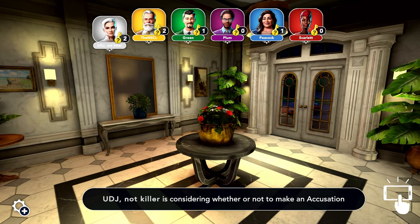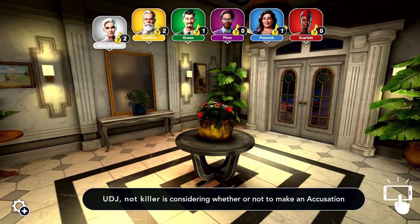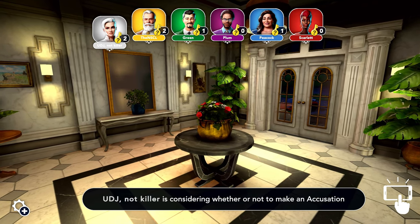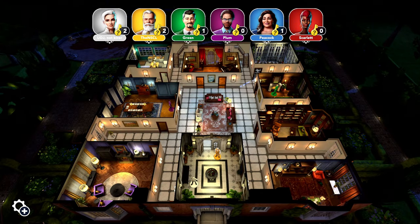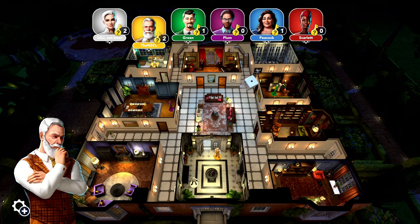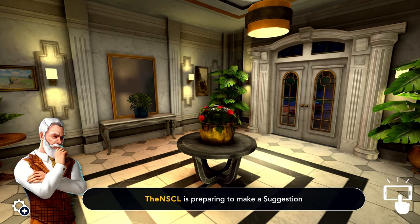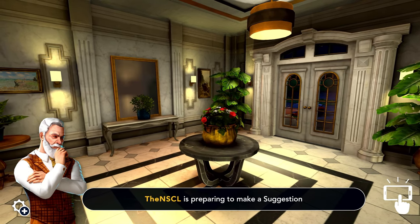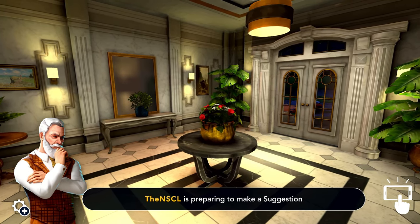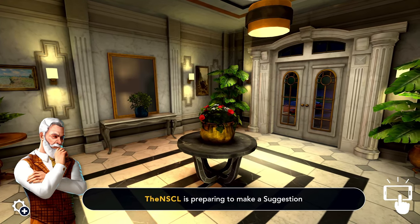Did you get the classic one or the new detective one? I just got Clue. This isn't even the Ultimate Detective one? This IS Ultimate Detective. I will not make an accusation. Alright, my turn. I don't really want to roll — I think I'll just chill in the hall. Did I ever say what Colonel Mustard's first name was? Dennis. I always thought it was Dijon. Colonel Dijon Mustard at your service. I served in the war — the food fight, if you will.